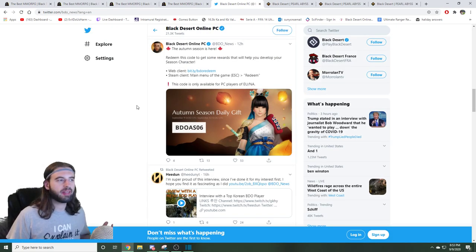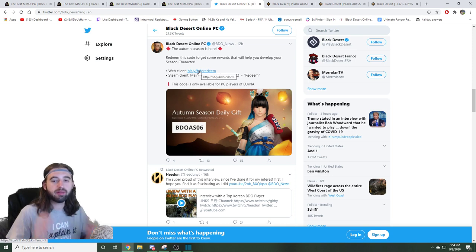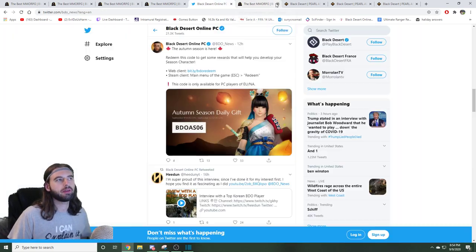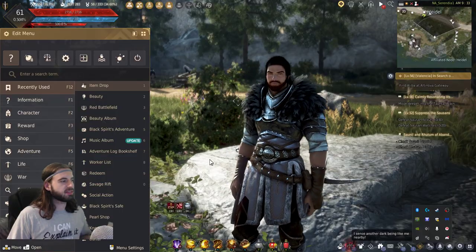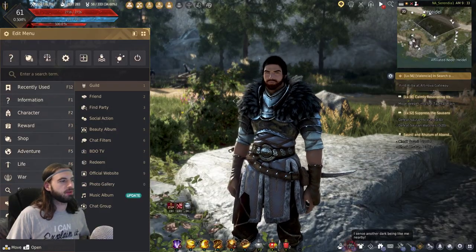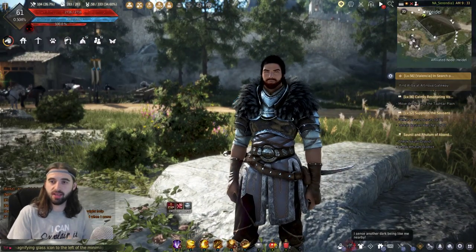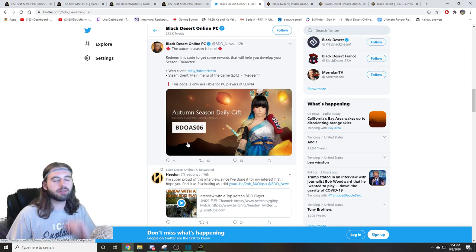The next event we're going to take a look at is the Twitter event. Every single day on the Black Desert News Twitter, they're posting a new Black Desert code that you can redeem for free stuff to help upgrade your seasonal character. If you bought the game on the website — so not through Steam — you're going to click the link in the Twitter post; it'll pop you over to the Black Desert website, you log in, and put in the code. If you bought the game through Steam, you press the escape key on the keyboard, navigate to the community tab, and then you will see the redeem button there. Every single day there is a new code, so make sure to redeem your free stuff every single day.